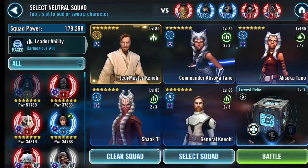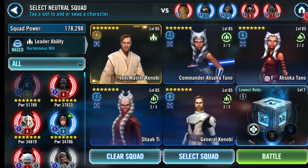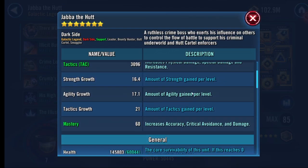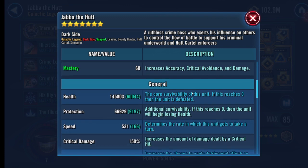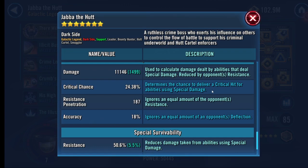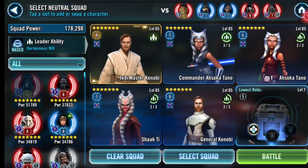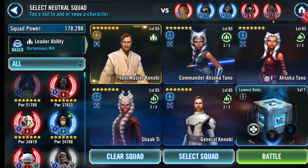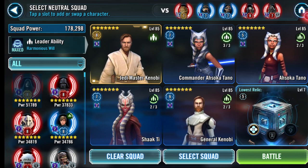R8 Boba Fett is nasty, R8 Lando is pretty nasty. Jabba's only R7. Speed and health: 531 speed, and health protection — he does special damage, 11,000. Pretty typical Jabba team you'll see. Good job from my opponent for having them R7, R7, R8. R9 Krrsantan would be a pain.